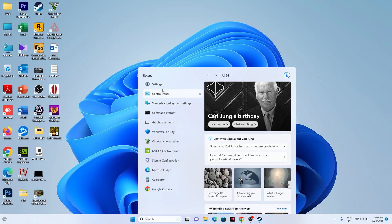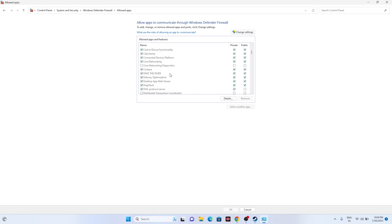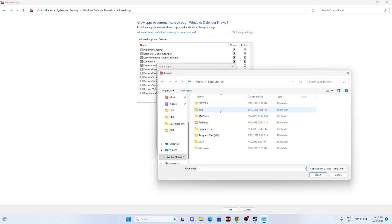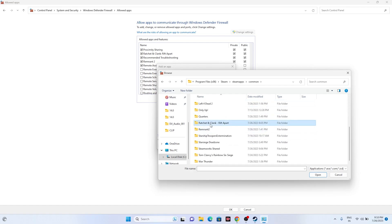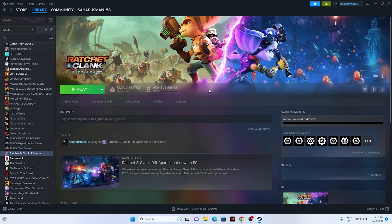Next, allow the game through Windows Security. Go to Control Panel, go to System and Security, then Windows Defender Firewall, and click 'Allow an app or feature through Windows Defender Firewall.' Scroll down to Ratchet and Clank Rift Apart and make sure both Private and Public are checked. If the game isn't listed, click Change Settings, Allow Another App, Browse, and navigate to C:\Program Files (x86)\Steam\steamapps\common\, select the game, and add it.